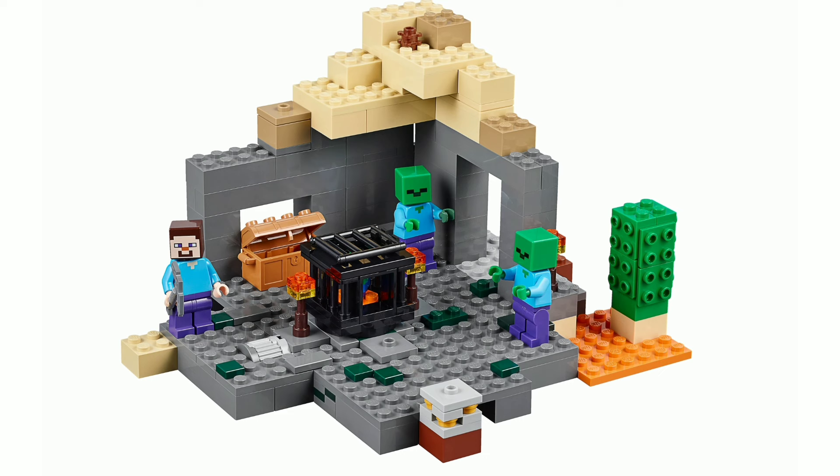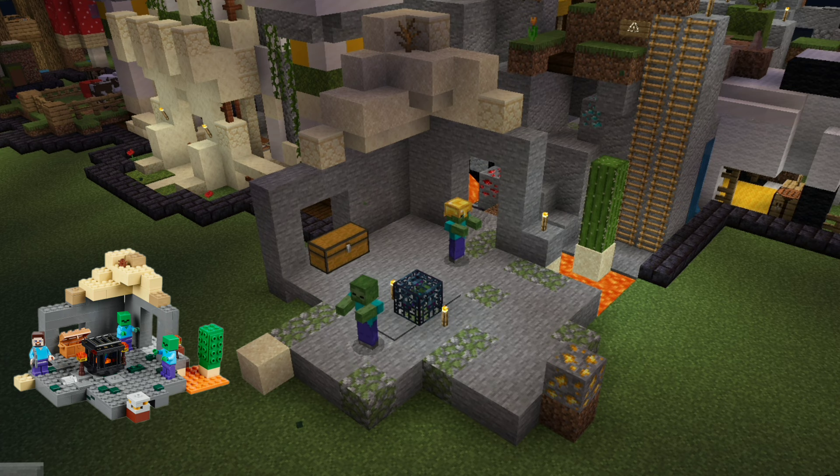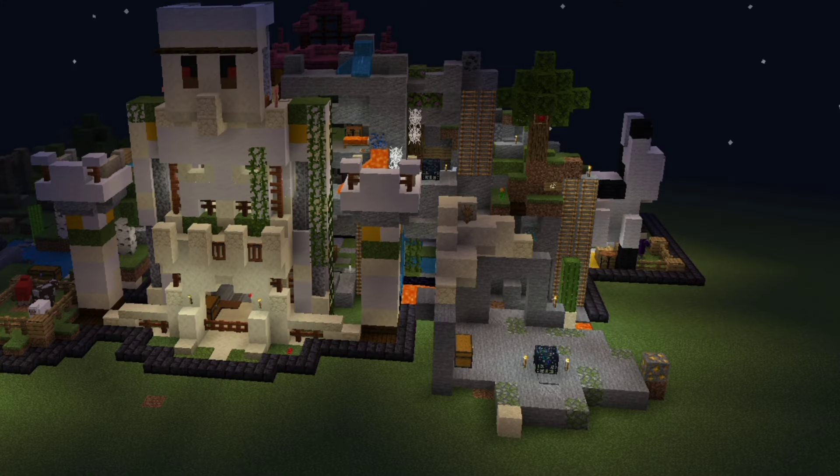The first set I'm going to build is the dungeon, and I'm going to build it in this corner so this lava bit that sticks out from the dungeon set will be connected right up against the Bedrock Adventure set. Alright, this is the finished result of the dungeon set and it looks pretty alright. It definitely isn't the prettiest set, but I think it fits in well with the other cave sets.